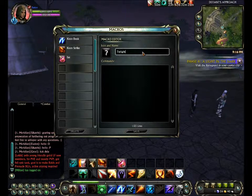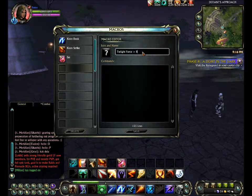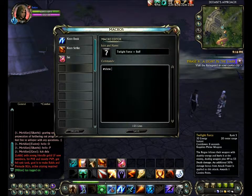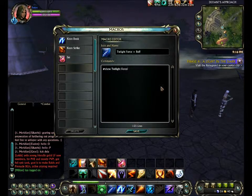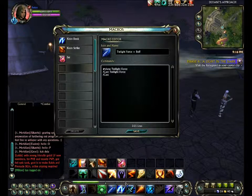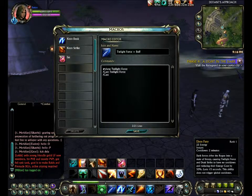Let's do a Twilight Force plus buff macro. The first thing you do is the hash sign and show, then you put your spell. Next you do slash cast Twilight Force. Then slash cast again — and this one has to be the one with no global cooldown. I have Emberfury for that, so just slash cast Emberfury.